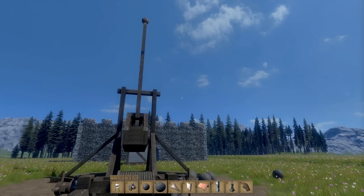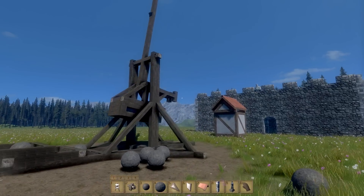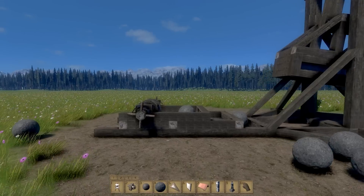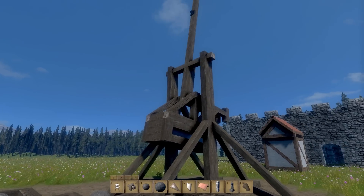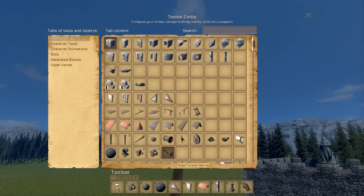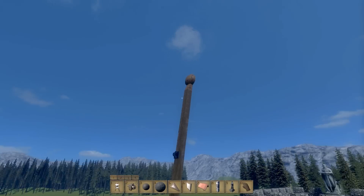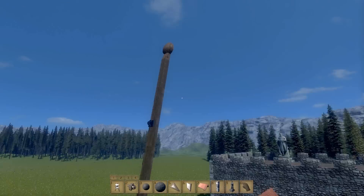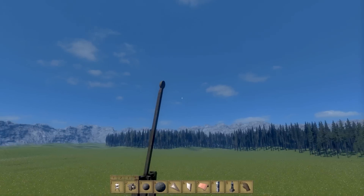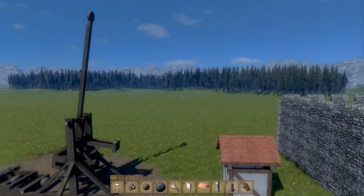Welcome back to Medieval Engineers. Like last time I promised I would show you a trebuchet, and here it is. You can get it off the workshop, but I had to heavily modify it. The workshop version doesn't have the catapult cup — it has a rope end where the ball attaches, but when you fire, the ball just stays on the rope. So I added the catapult cup. Trebuchets historically used the rope, but we don't have that functionality in-game yet.